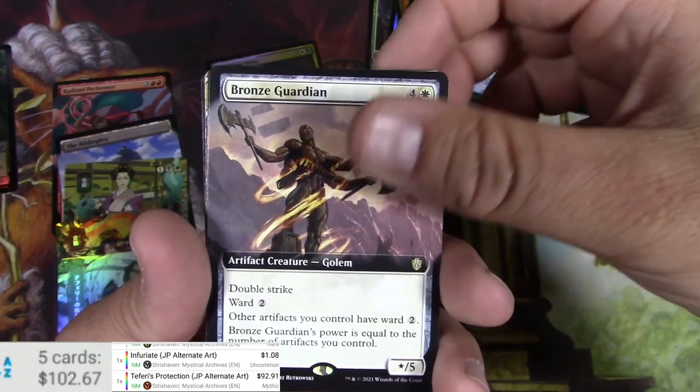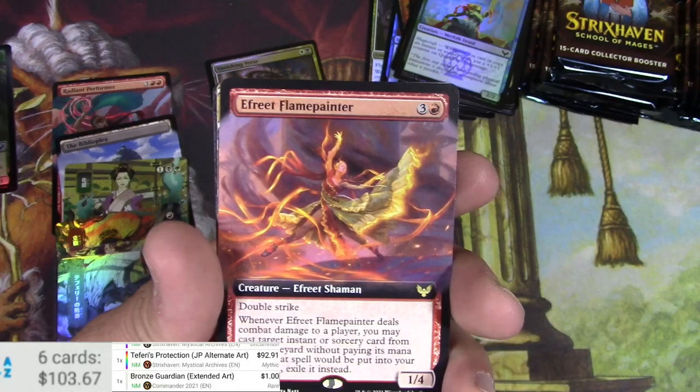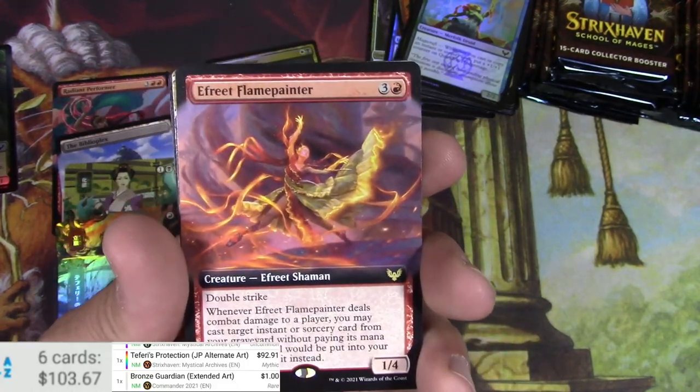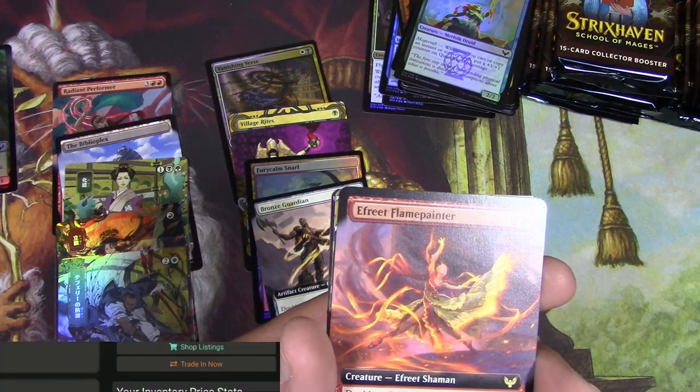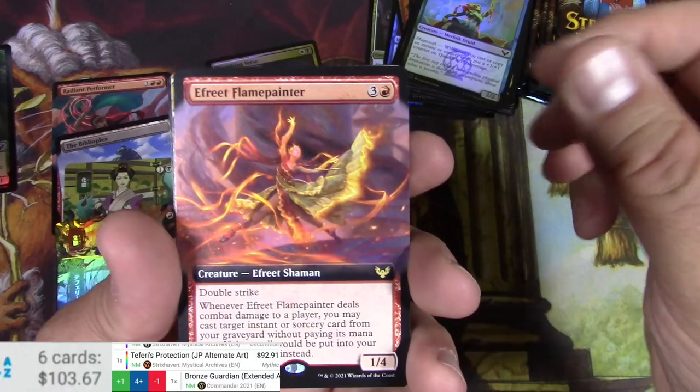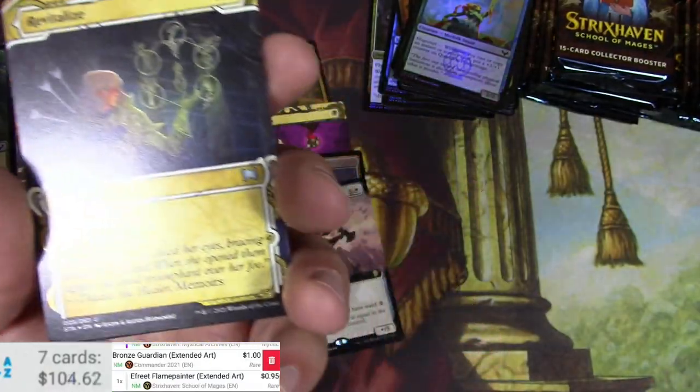Bronze Guardian — this is a Commander 2021 card and I definitely wouldn't know all the prices on those off the top of my head. We only got one of those. There we go — a Fireflame Painter and a Revitalize. Yeah, that's nothing big. Revitalize — nothing big either.